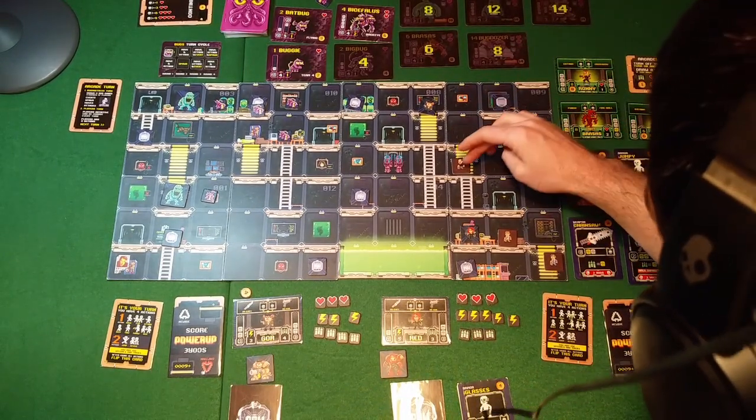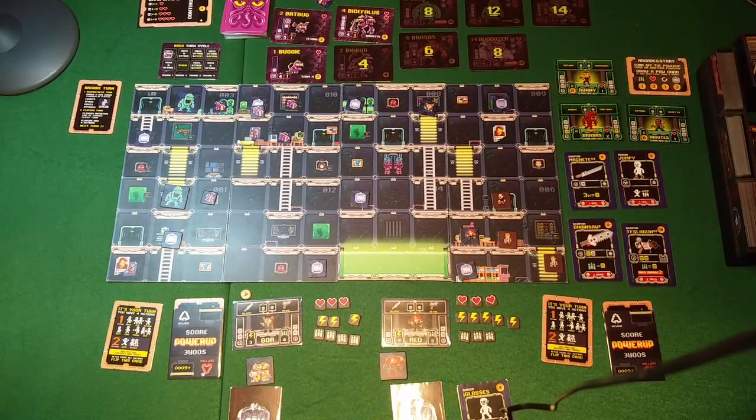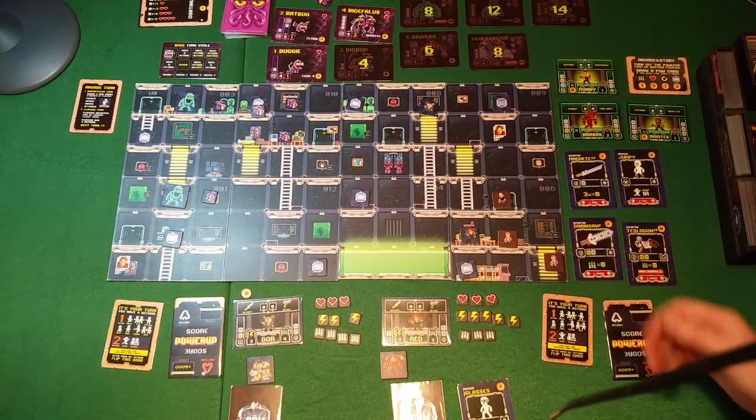Now we can also activate the NPCs - they only have two actions. Let's move this one back one, gravity kicks in so he falls down, and he's going to hide in this alley. This one is going to go down and back one as well. That's the end of the bugbusters turn.